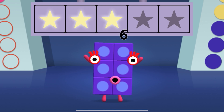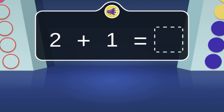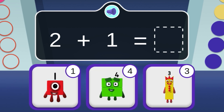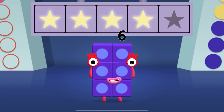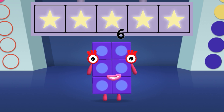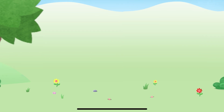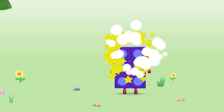Woohoo! You won 4 super shiny stars! Tap on the number block that's 1 more than 2! Hooray! You won 5 super shiny stars! You're about to meet Number Block 6! Can you add 1 to 5 and make Number Block 6? Drag number block 1 onto Number Block 5. Brilliant!